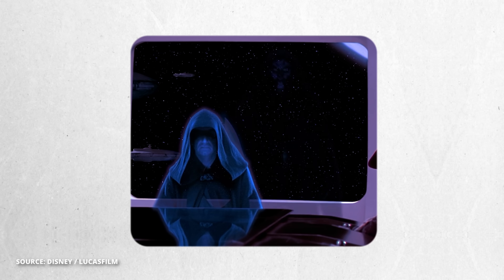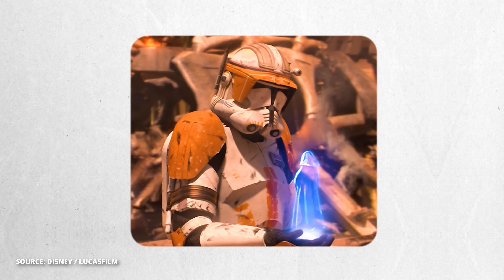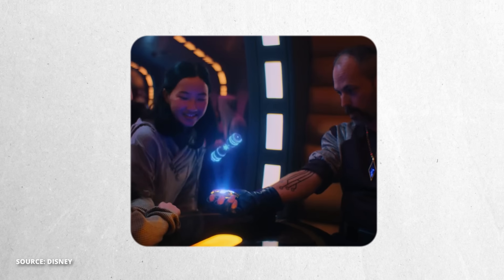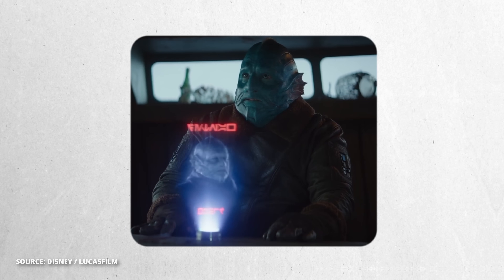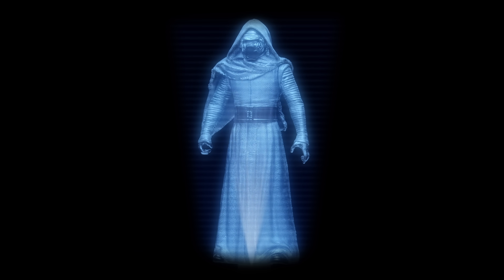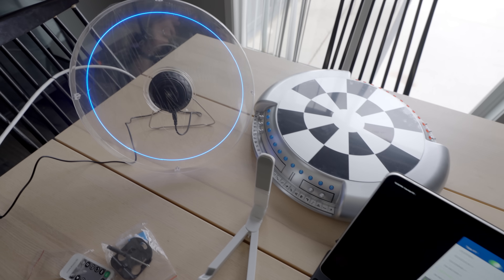I put the Kylo Ren action figure on a black background and placed him on a motorized spinner. It was important to illuminate him really well to separate his black cloak from the black background. Holograms in the Star Wars universe don't typically spin when it's a person trying to virtually communicate with someone, but they do occasionally spin when it's displaying an object, like a ship, or someone that has a bounty over their head — so that's what this is going to be. I did a little color grading and added some light rays to the clip, then imported the video to the LED Fan Blade app.